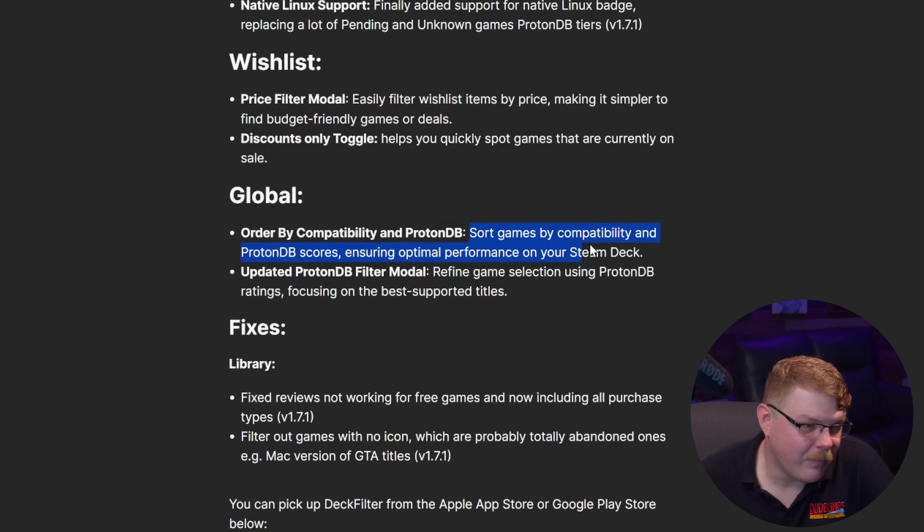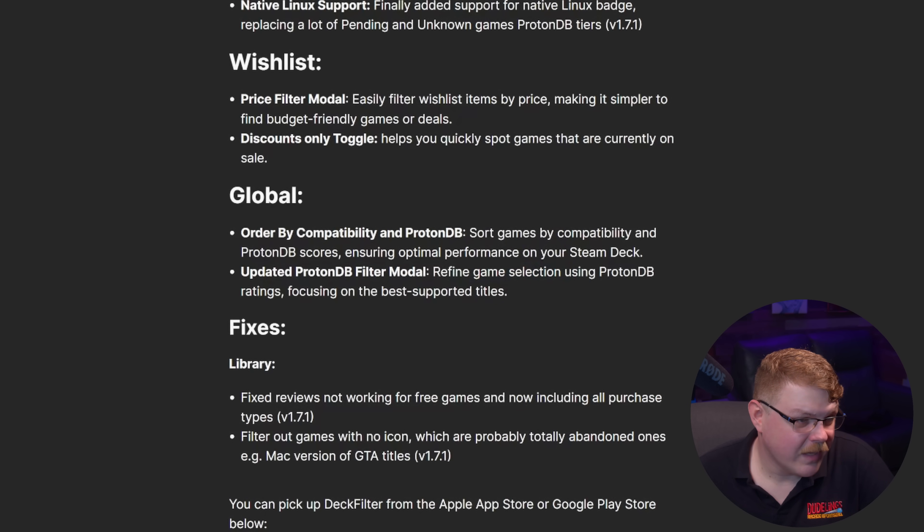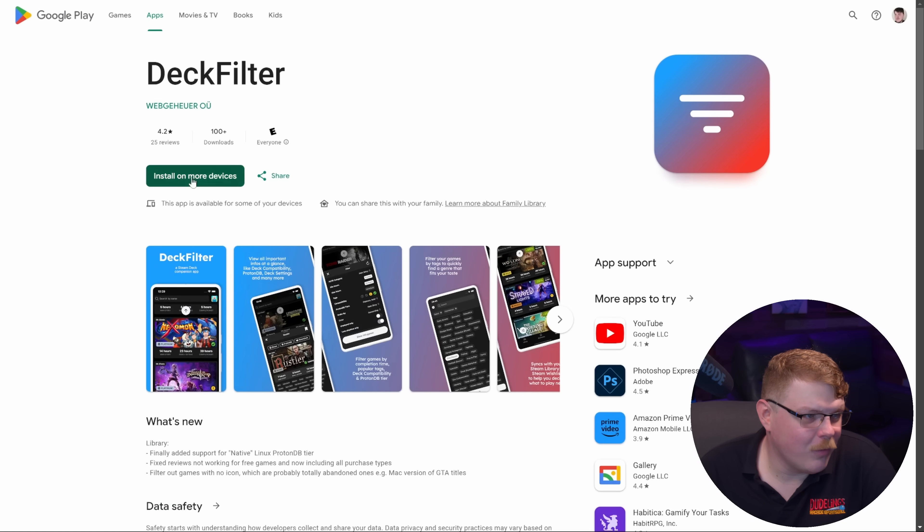There's also Order by Compatibility and ProtonDB, so you can sort games by compatibility and ProtonDB scores. There's also an updated ProtonDB filter modal which refines game selection using ProtonDB ratings, focusing on the best supported titles. There are also a few fixes listed, and overall this is another great release. I'm a huge fan of this project, and a lot of people who get it really appreciate it. You can head over to the Google Play Store or App Store — it's a few bucks on Google Play, and it's definitely worth it to help you sort out your library.